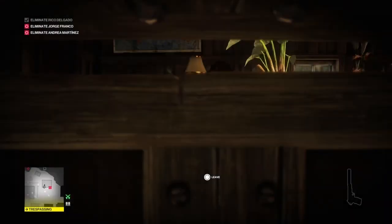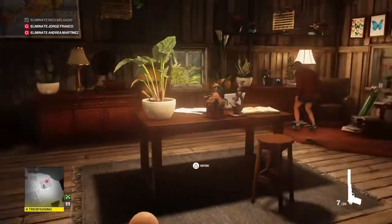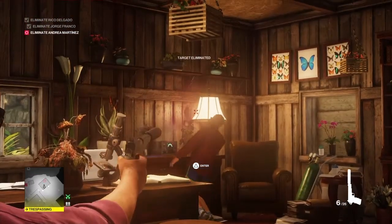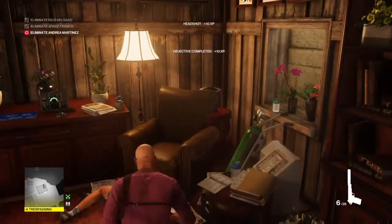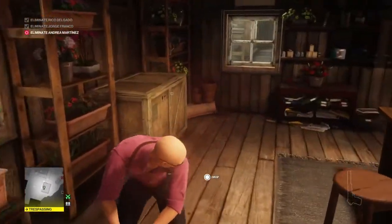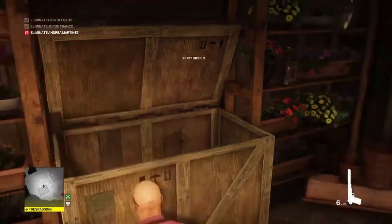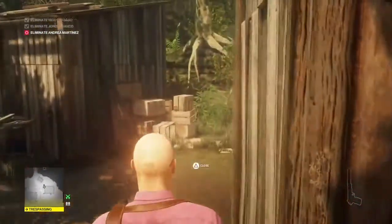Be aware that when we take out Franco, there is a lady moving up and down just outside the wall behind us, and she can see through the window if she's looking, so just be aware of her location when you take your shot. Once Franco has entered the room, we exit the box and shoot him in the head, then hide his body in the box. That's two targets down, one to go.